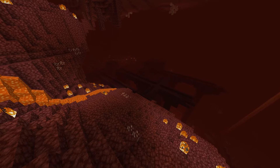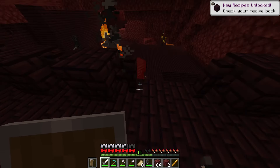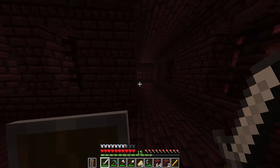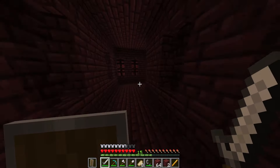In terms of structures, there is the Nether fortress. They are large structures home to powerful mobs like blazes and wither skeletons. Fortresses also contain valuable loot chests that may contain blaze rods, nether wart, and other rare items.